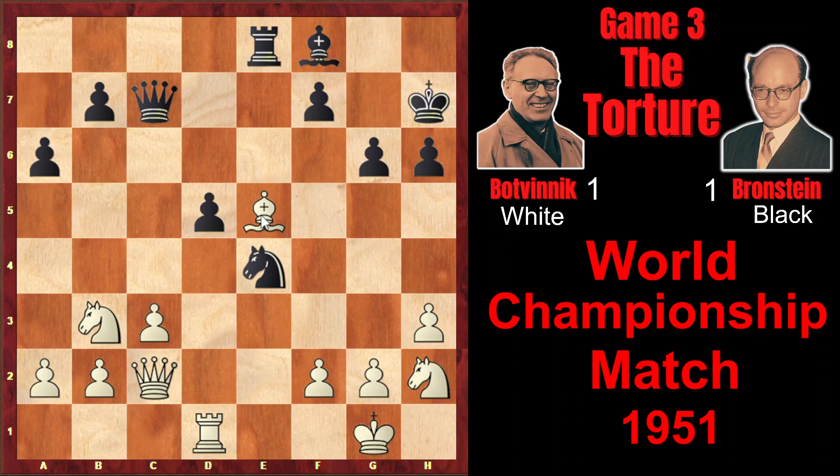And bishop takes e5. When the opponent has the isolated pawn, it's always a good idea to exchange as many pieces as possible, because then the weakness of the isolated pawn would tell closer to the endgame — it would be difficult to defend it. And as pieces are exchanged, the side which has the isolated pawn wouldn't have opportunity to play actively with pieces. That's why bishop takes e5.